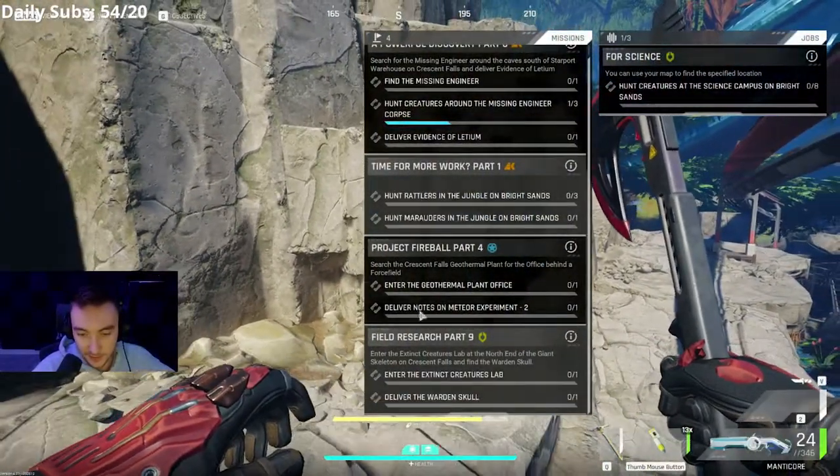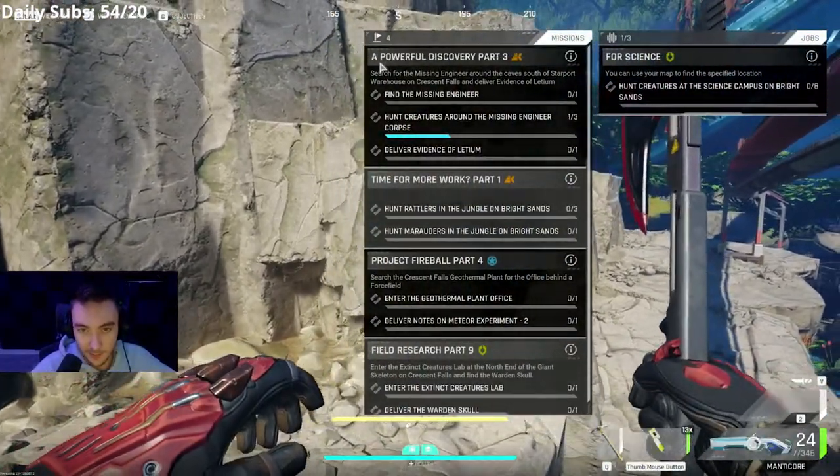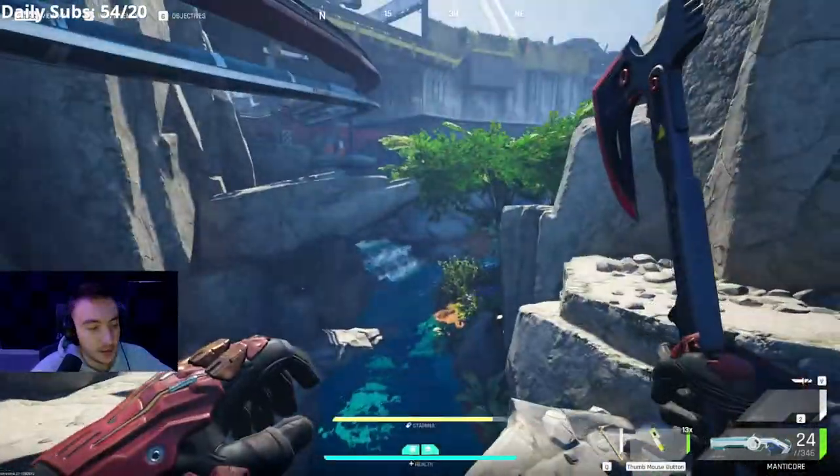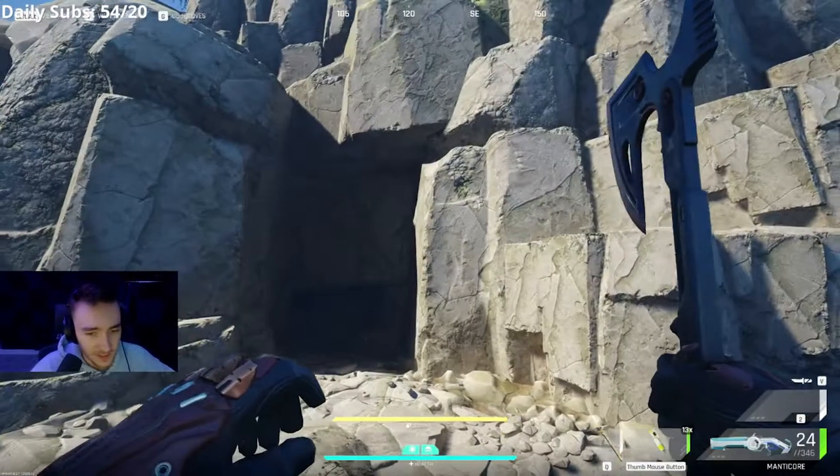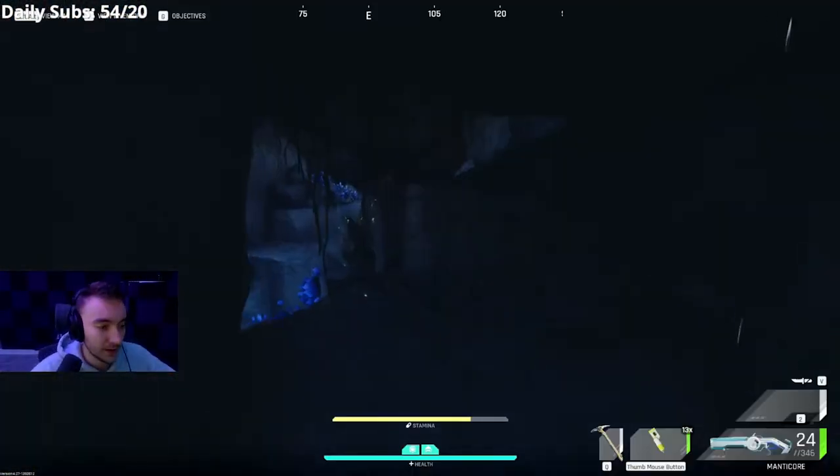For this quest, we are doing 'I'm Blind: A Powerful Discovery Part Three' on Crescent Falls. It's going to be between the admin area and the preserve — there's going to be a little cave entrance here you're going to want to come in.